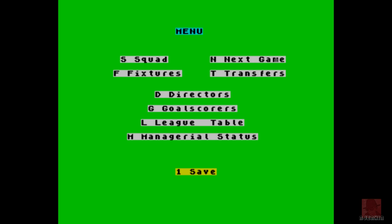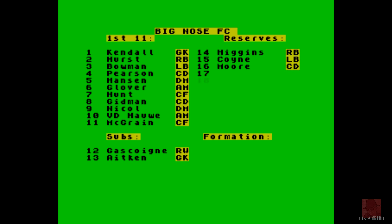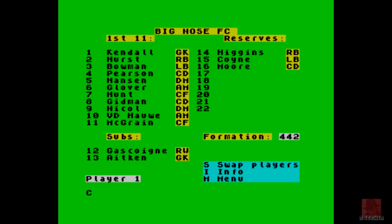Here's all the selections. We'll have a look at the squad — you can save it at any point. It's quite basic in its presentation but that's what I'd expect. Here's the team: Kendall, Hurst, Bowman, Pearson, Hinson, Glover, Hunt, Gidman, Nicole, Nicole Amin, Vidi Howe and McGrane. We've got Gascoigne on the substitute bench — I do know he's a rather good player so we need to get him into the team, unless we use him as a super sub. Press S to swap players. Let's take out number 6, Glover, and replace him with Paul Gascoigne. If you want to play a rubbish football game then Gazza Super Soccer and Gazza 2 are the ones for you — we have reviewed those, but this isn't about Gazza, this is about Big Nose FC.